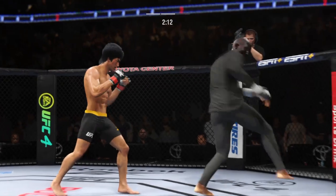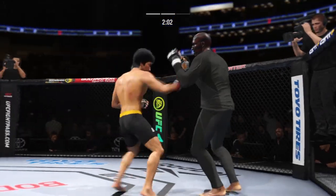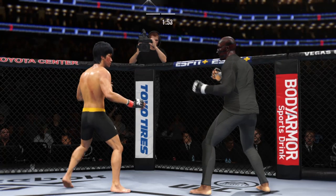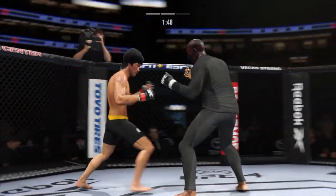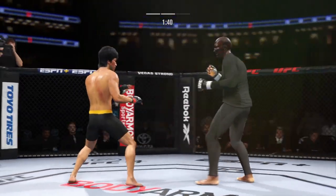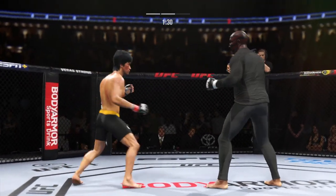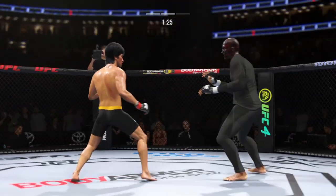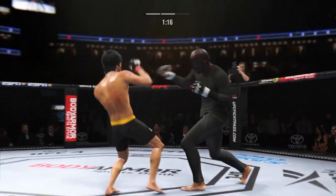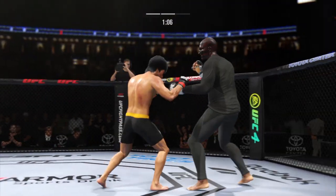Body kick attempt — no good. Both fighters exchange in the pocket. Pretty significant welt to the left side. Beautiful body kick lands right under the elbow. That shot blocked by Lee. He lands another strike to his opponent's liver. The defense has got to do something at this point in time — he was buckled with a similar shot earlier in the fight. If Lee gets caught with that punch, he'd be wise to get those hands up.